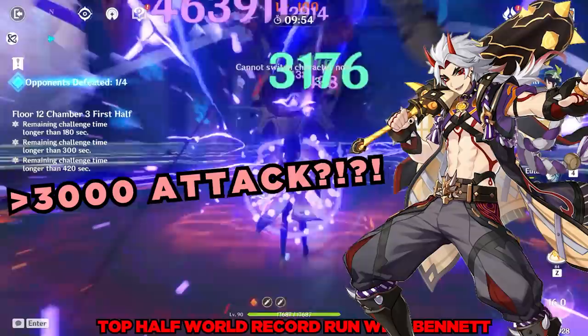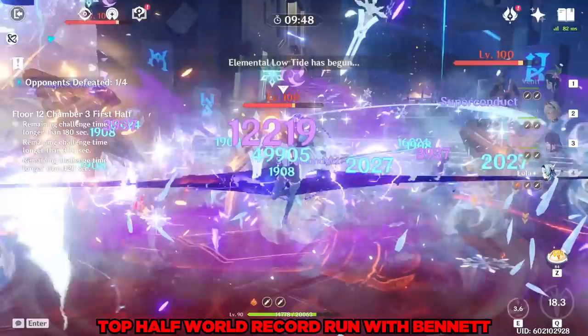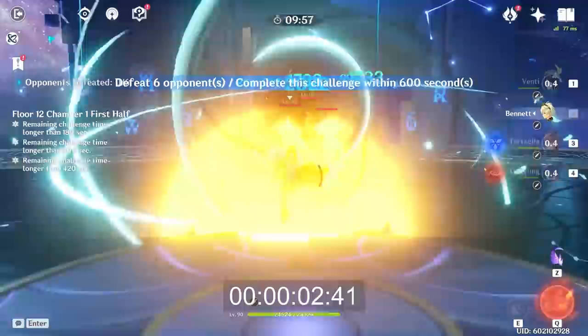In summary: Bennett provides the largest attack buff in the game to his entire team; he has some of the fastest frame data in the game; he is Pyro, making him compatible for damage amplification with all elements; he is one of the best healers; and he provides plenty of self-sustaining particle generation. Bennett's buffs have single-handedly trivialized the attack stat for so many characters. Will future characters like Arataki Itto trend towards having over 3,000 attack so Bennett's buffs aren't as impactful? Will there be more defense and HP exclusive scaling damage sources, like Kokomi and Albedo's E? Frankly, that's the only way for Bennett to lose any amount of relevancy in the Genshin Impact meta.